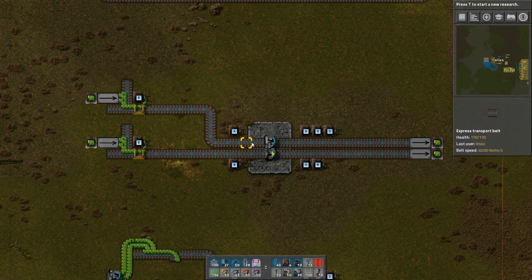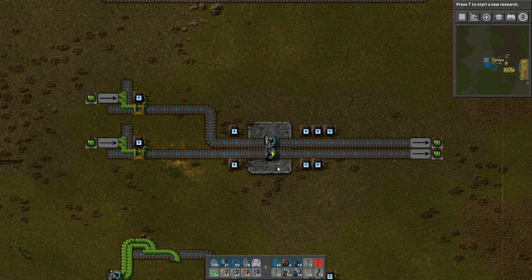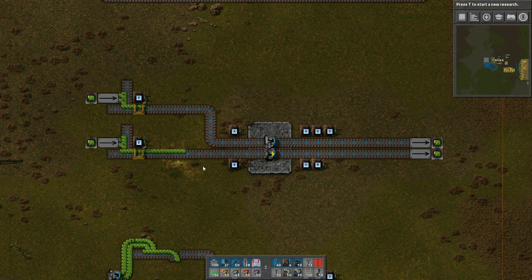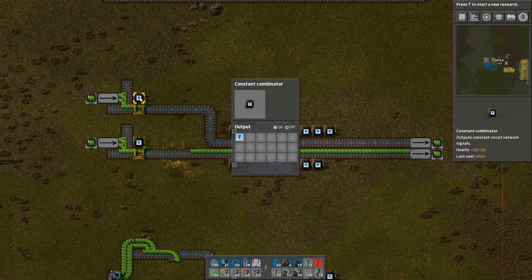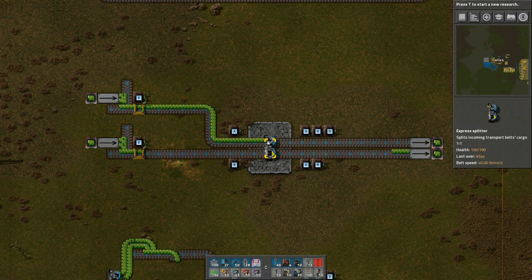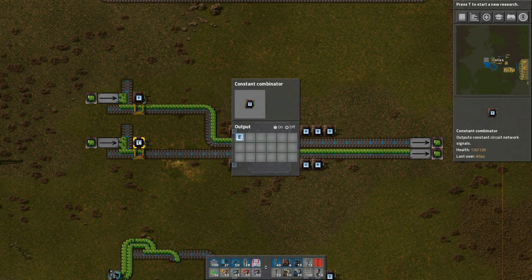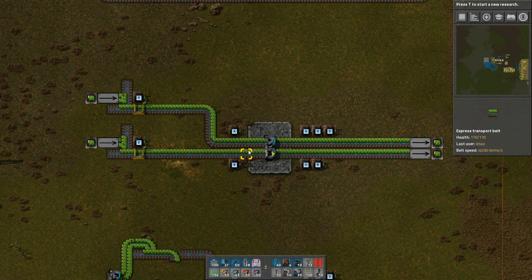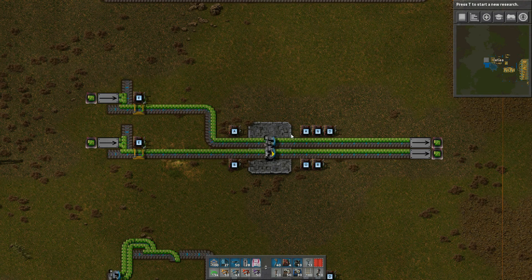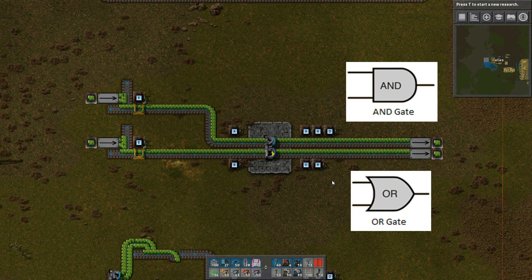The simplest one is feeding two signals through a splitter, where this splitter has an output priority set in this direction. What happens here is when there are items coming in from any of the inputs, the side that's getting output priority will have items going out. So this output is going to be true if any of input A or input B is true — in other words, this is a logical OR of the two inputs. The other output on the side without output priority will only be outputting items if both input A and input B are true at the same time, so this is the logical AND of the two inputs. In computer engineering, this is called an OR gate, and this is called an AND gate.